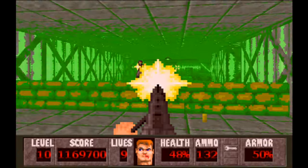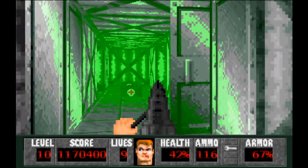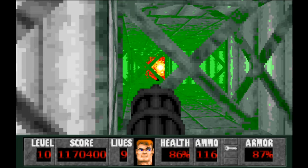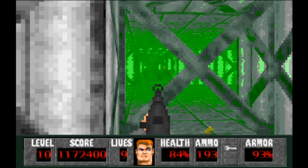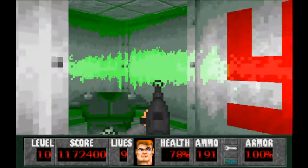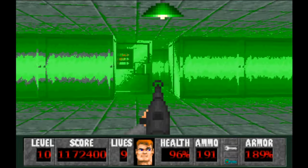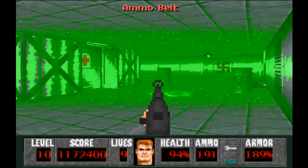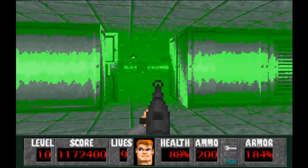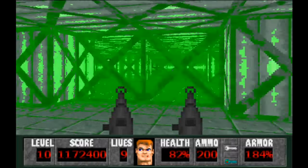Everything's easier when the enemy works for you instead of you trying to work with them. We'll go in here, get some health, and again there's another flamethrower guy — he's just there. Anyway, we have our third secret, and we grab our elevator key from that. We also grab uber armor — uberlicious! There's also an ammo room here, and the other side has one as well.